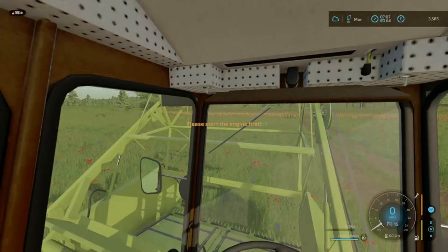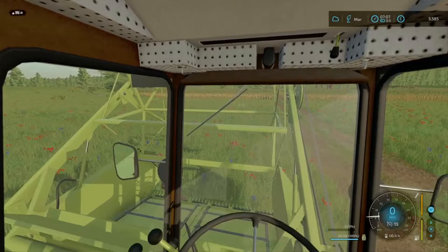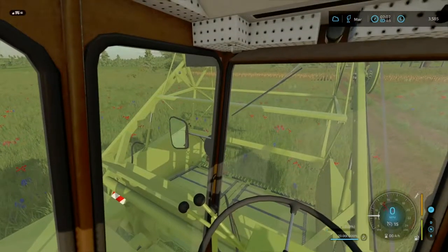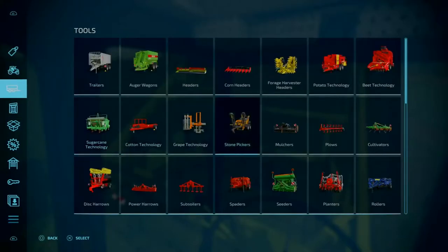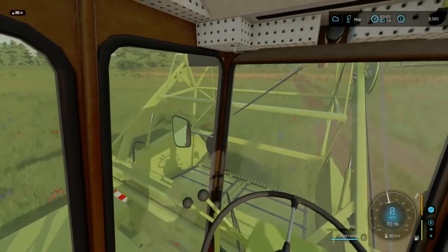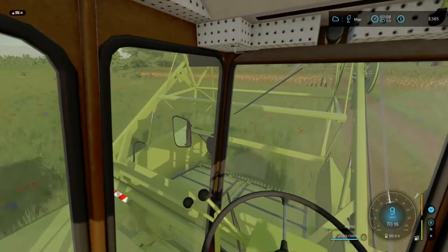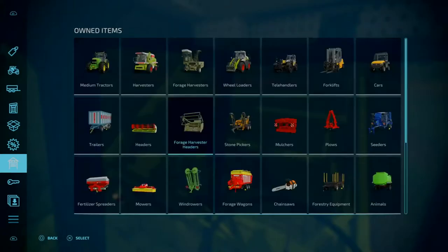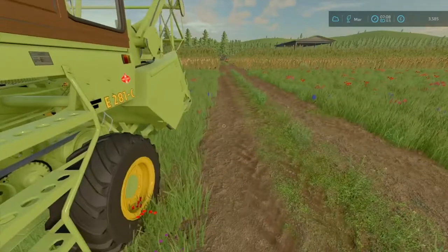Hello everyone and welcome back to Survive Roleplay. Money's gone down and we've changed headers because we bought the wrong header, but no worries - we sent it back, got our 50 grand back, and spent 40 grand on this new header. It's a 3-meter header, down from 4.6 meters, and the reason for this is it can do corn. The other one could only do grass, wheat, barley, oats, canola, soybeans, sorghum, and sunflower.